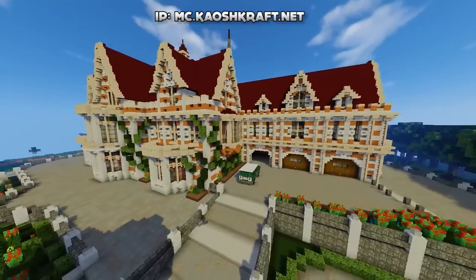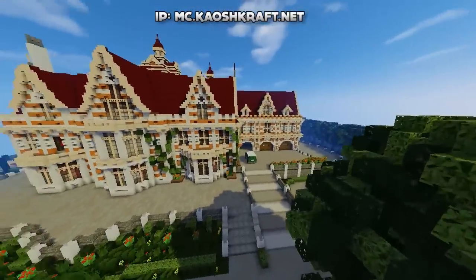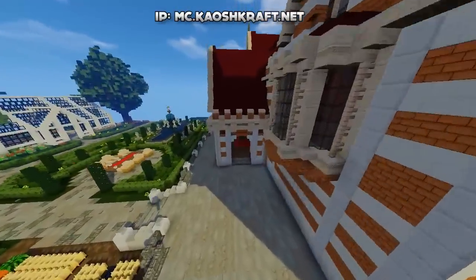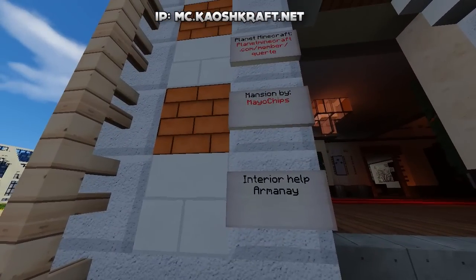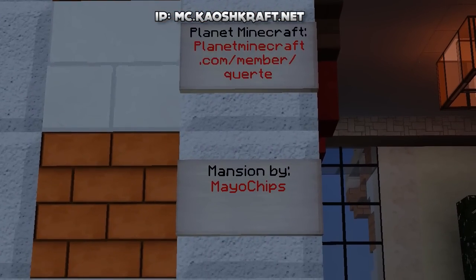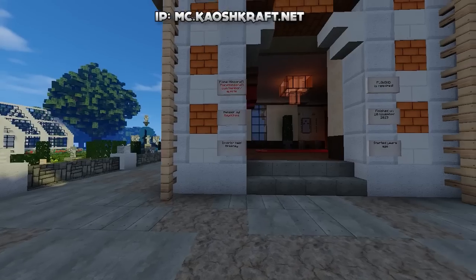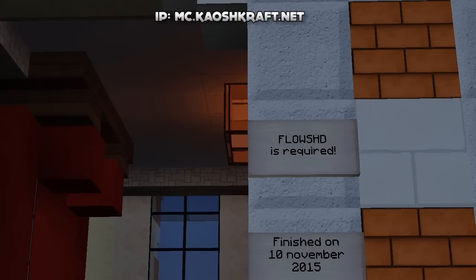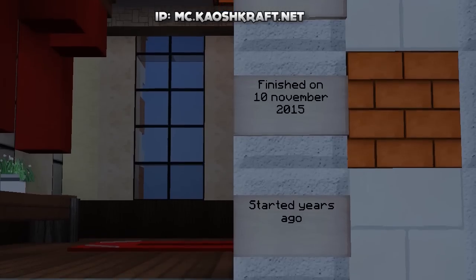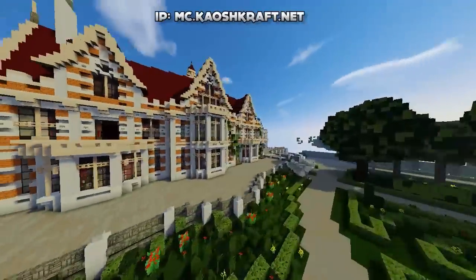Let me warn you, this mansion is absolutely huge — there is so much going on on the outside and on the inside. If we go down here and check out the signs, it says the Planet Minecraft link. The mansion is by Mayo Chips, interior helped by Armeni. Flow HD is required. Furnished on the 10th of November 2015, started years ago.